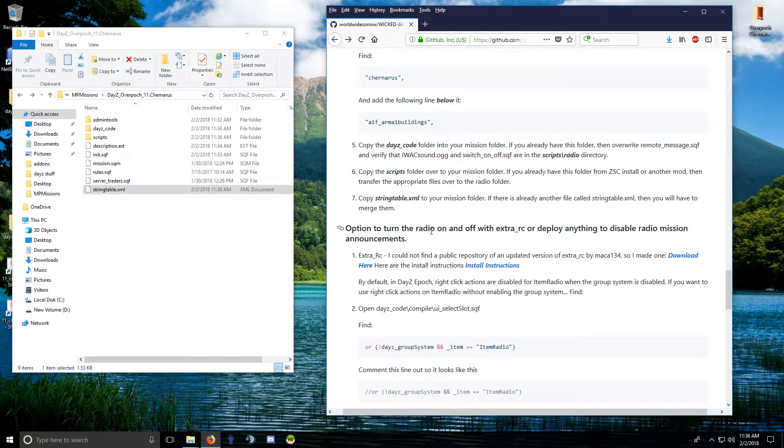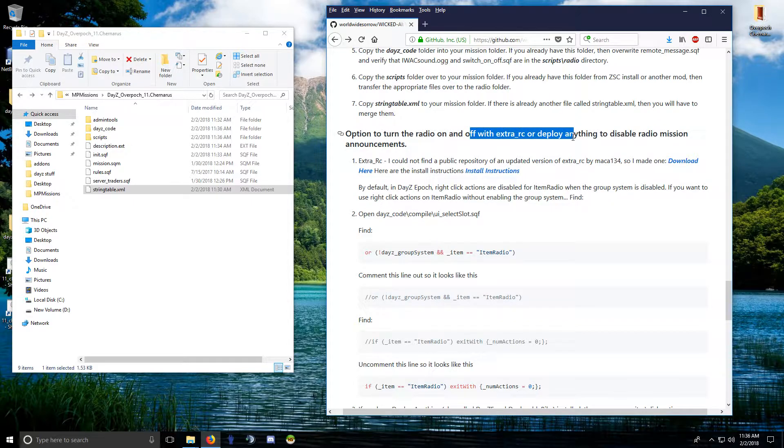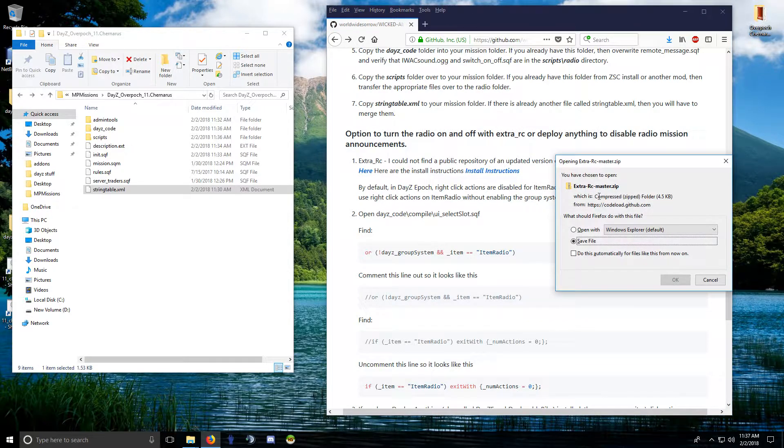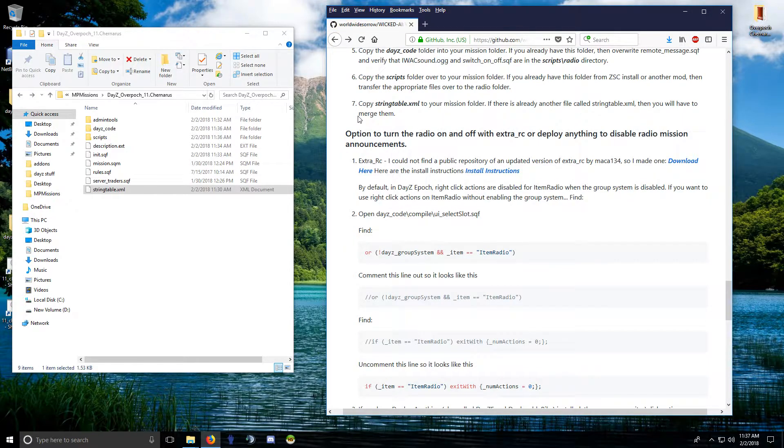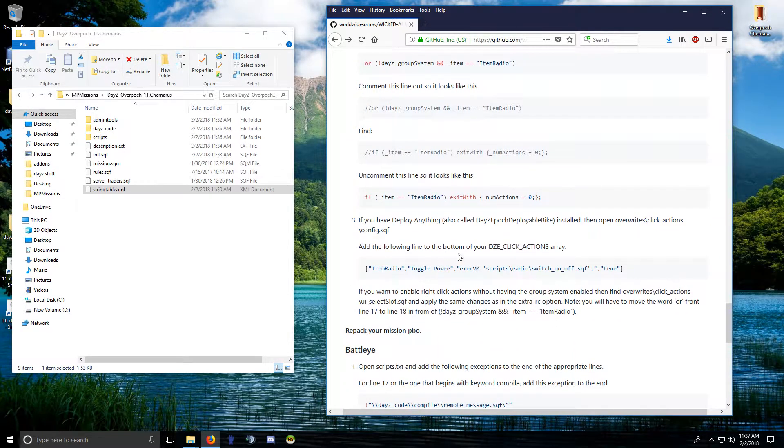There are some extra options in here to use Extra RC to turn the radio on and off, so it doesn't show mission announcements or play the radio sound. The download and install instructions are here. I don't personally use it — I don't see the point in toggling the radio — but it's straightforward. If you have DZE deploy anything installed, you can use click actions to turn your radio on and off; otherwise this option is available too.